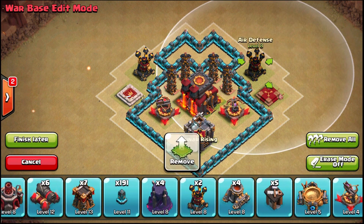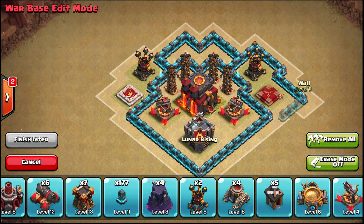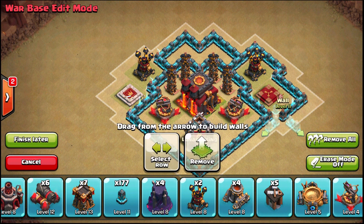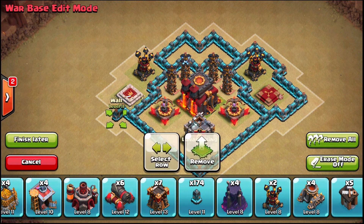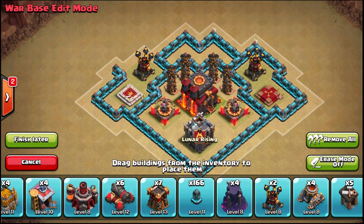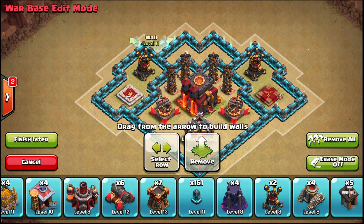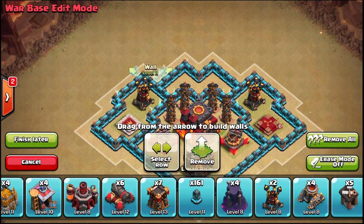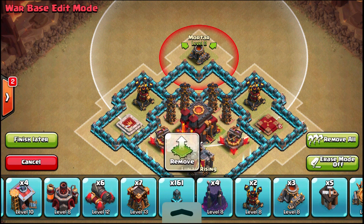You want your air defenses somewhat near the middle — you can put them inside the core if you design a base like that. You want your heroes nearby but not necessarily in the core, because at TH9 people are going to get to the core faster. The sooner your heroes draw enemies in, the worse it is for you. Heroes are like magnets — just like the clan castle. If someone attacks from the top, the clan castle acts as a magnet, but the heroes will draw troops left and right around the Town Hall.